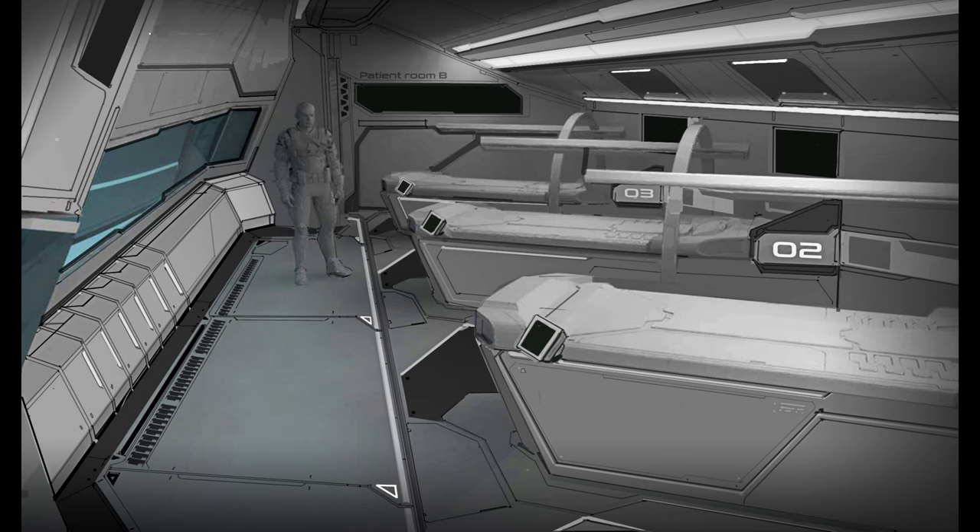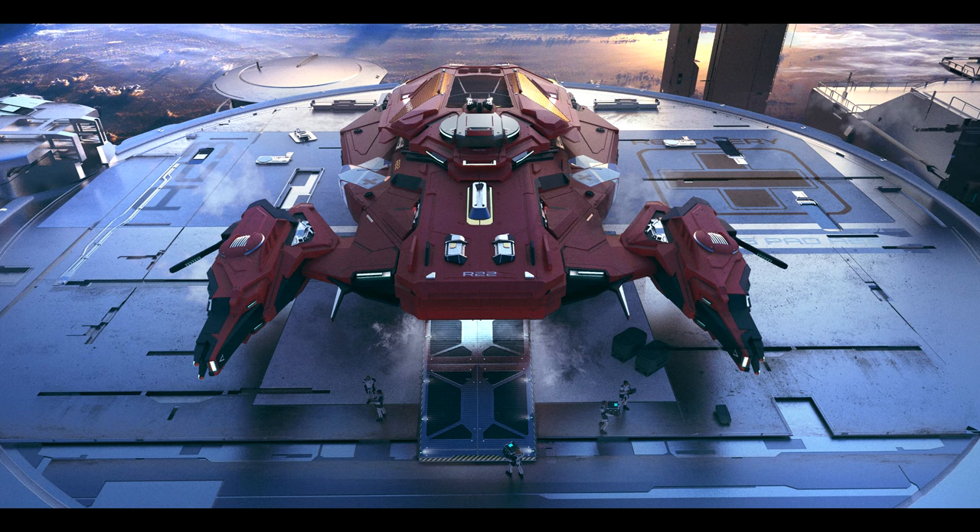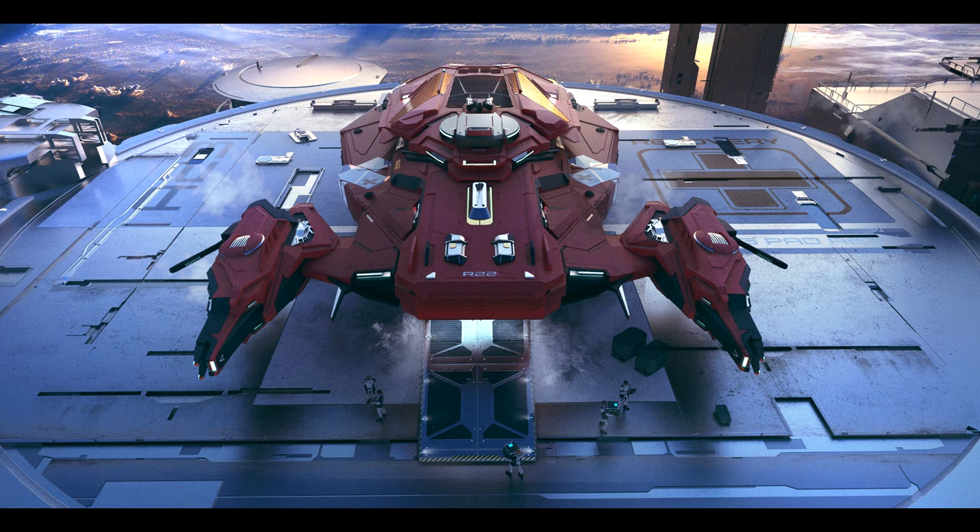A lot of the capital ships are going to have Tier 1 beds. People are going to say they have Tier 2, but it's a capital ship — it's going to have Tier 1 beds in it. I think it would also be beneficial to have this in a fleet support game role. You can have it with a Kraken, a Javelin, or an Idris, obviously, but those ships have already got those game functions on them.